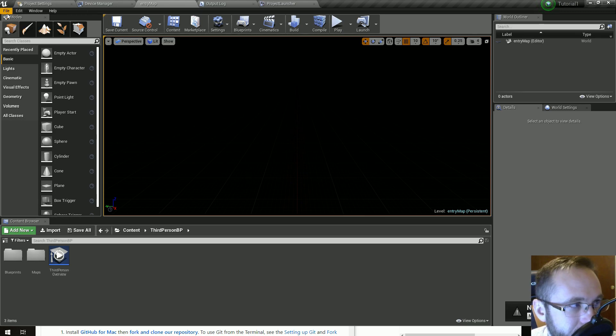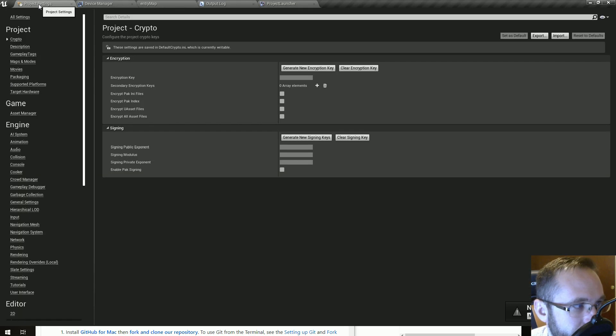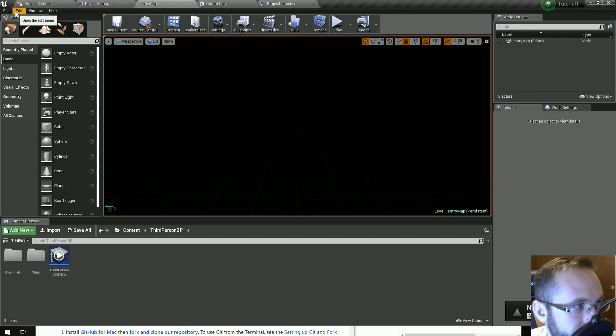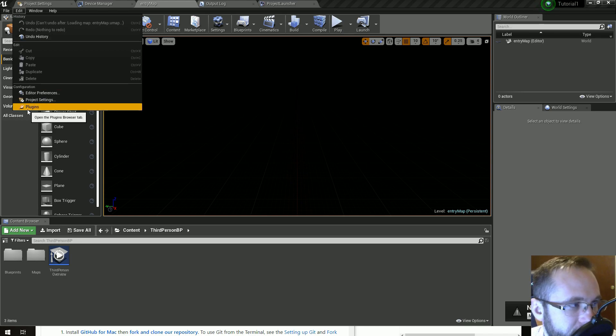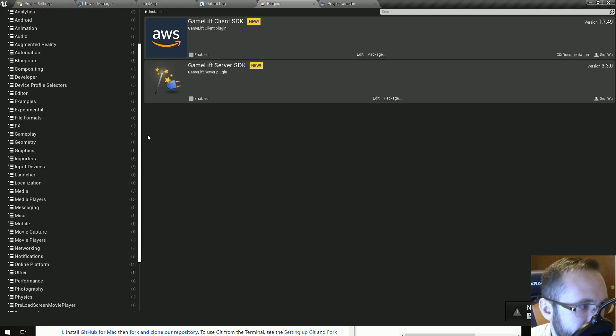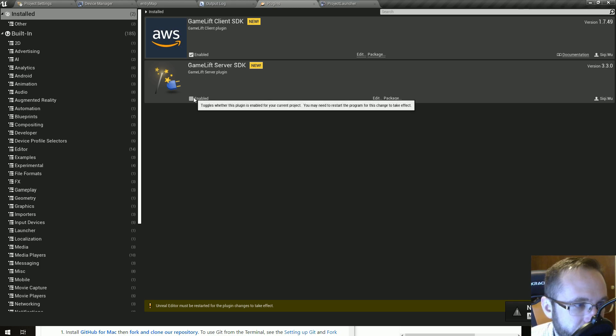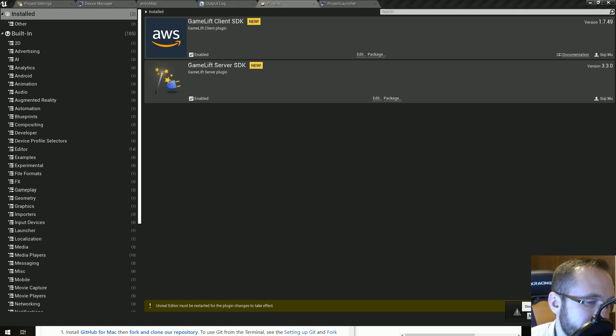You can manage plugins from that prompt, or go to Edit > Plugins — that's another way to get to your plugins folder. These plugin entries are going to pop up right away, or you'll find them under Installed. Go ahead and enable GameLift Client SDK, and enable GameLift Server SDK. Then dismiss the notification.